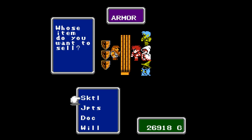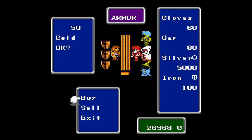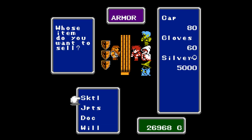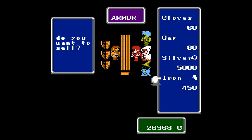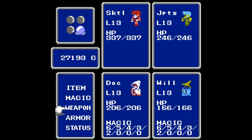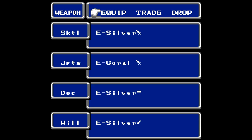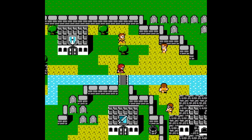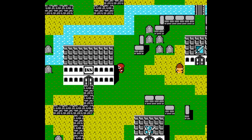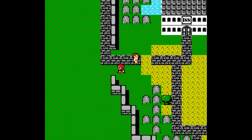We have a few spare armor things to get rid of as well. Let me double check — that's everything I wanted to sell. No stray weapons hanging out. We are extremely low on healing, but I did say I would show the Hall of Giants, so we're going to take another little bit of a risk.